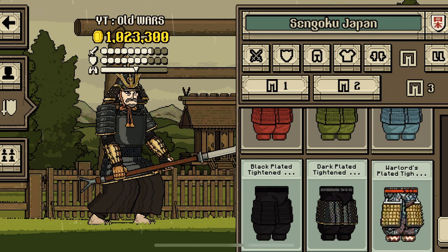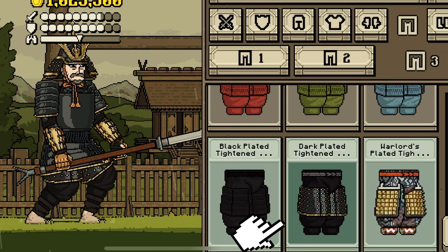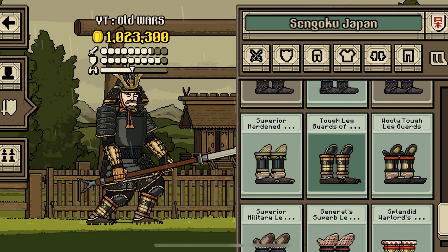And some Samurai Bottoms. Dark Plated Titan Warrior Hakama, equip. Finally, some shoes. Tough Leg Guards of the Bear, equip.